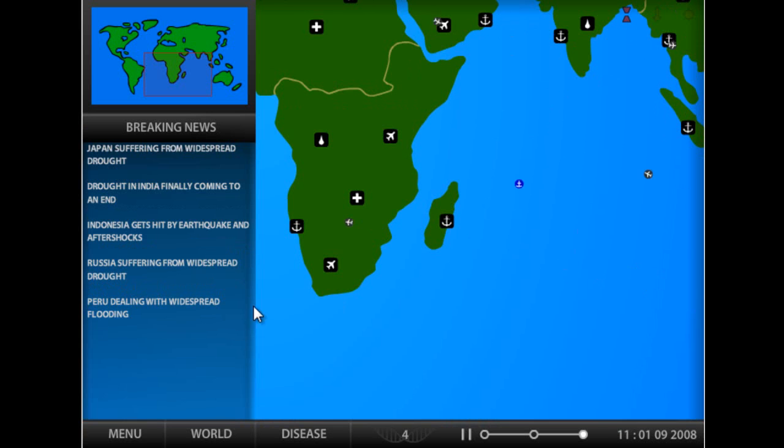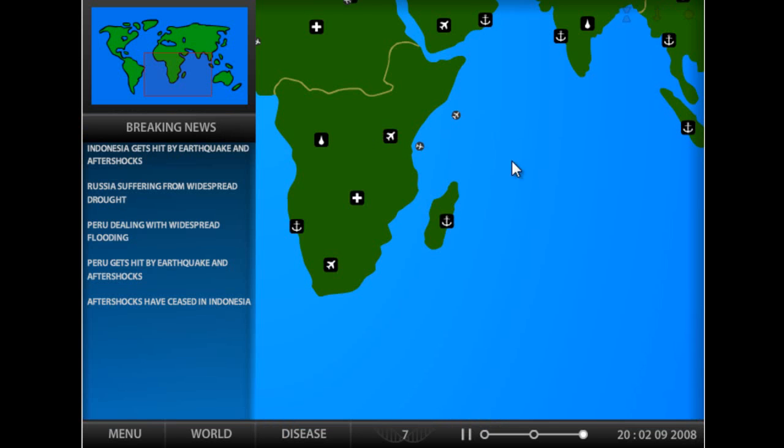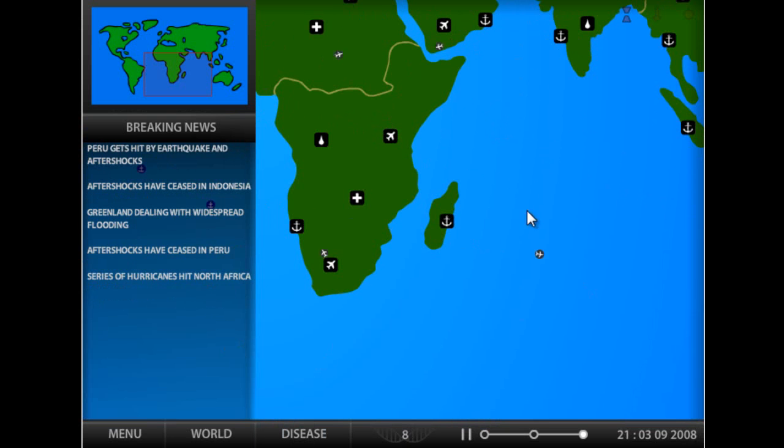We just need to get Madagascar infected. If Madagascar gets infected as one of the first countries, then you're pretty good for the rest of the game. The rest of the game is just a waiting process - you have to wait until you have enough evolution points to buy symptoms. Then you can really mess with the countries.